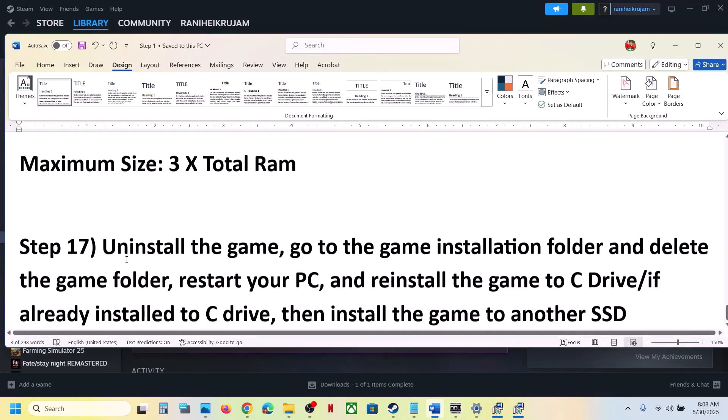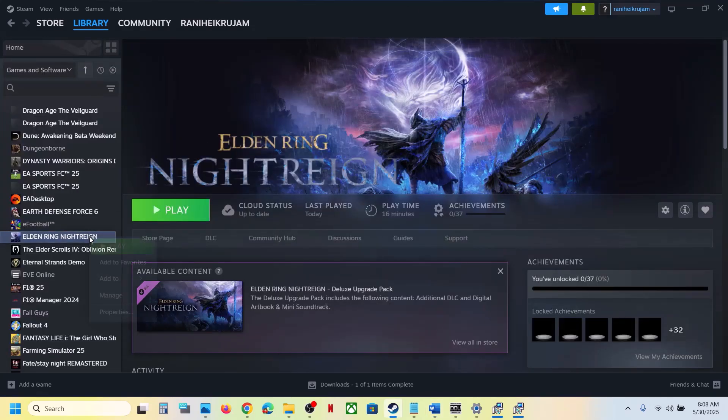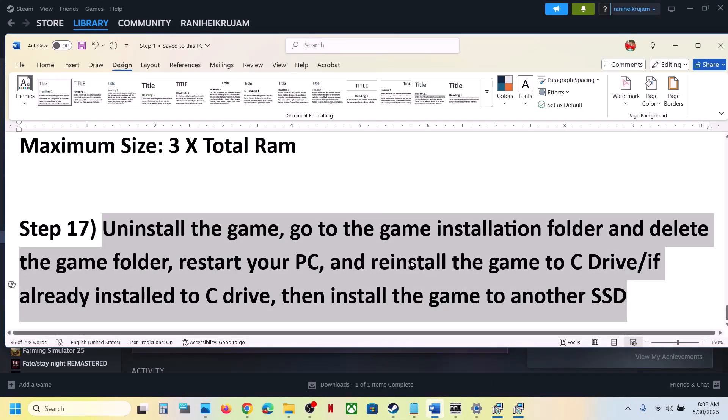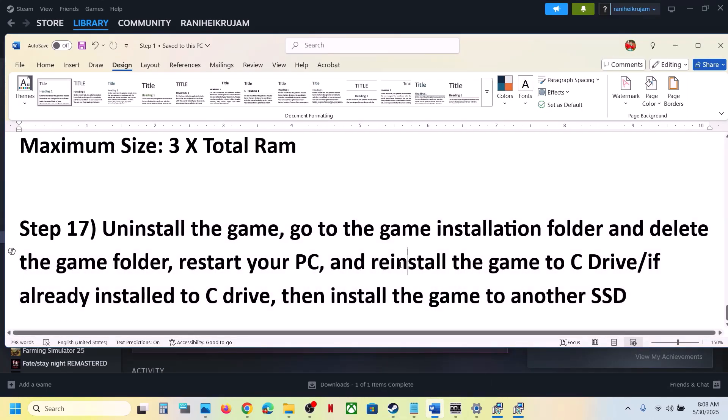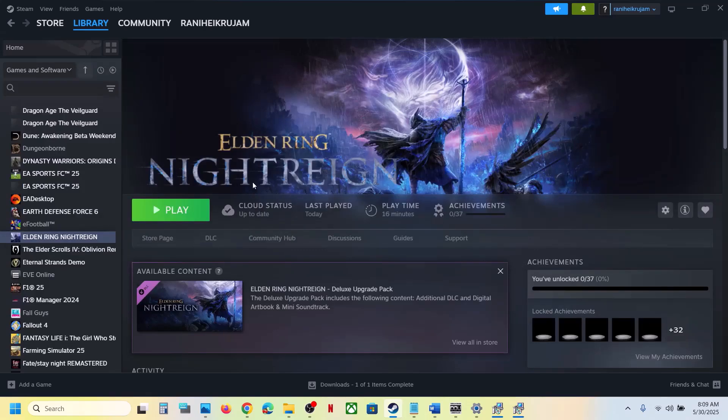The last step is to uninstall and reinstall the game to a different drive. Right-click the game, select Manage, click Uninstall. After uninstalling, go to the game installation folder and delete the game folder, then restart your computer. If the game was on D or E drive, try installing it to the C drive. If it was already on C drive, try installing it to another SSD. One of the steps shown in this video should help you run the game successfully. Thank you for watching — please like and subscribe to my channel.